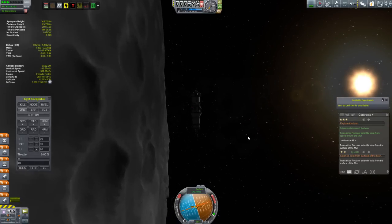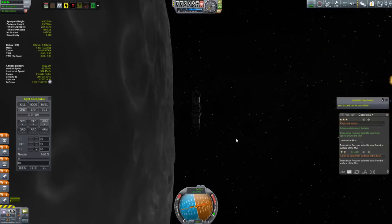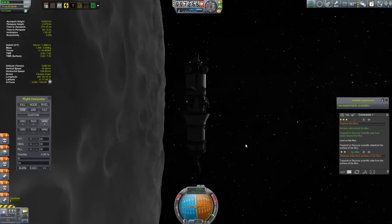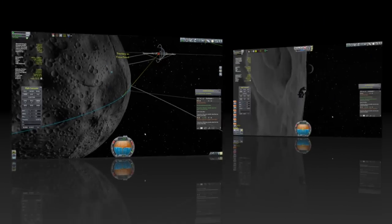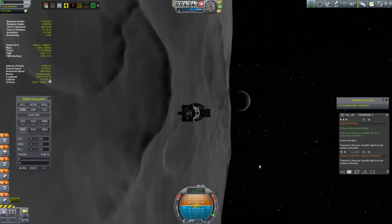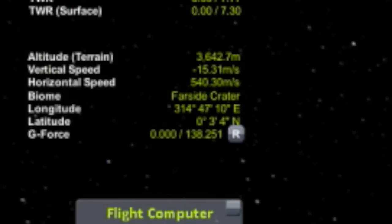The worst thing would be to not have communication and end up hitting the ground without being able to do anything about it. But there it is — there's Kerbin. The communication link pops in and then Kerbin rises just shortly after that, which makes me feel a bit more comfortable. Zipping over the far side crater, I'm keeping a very close eye on my altitude above the terrain, which right now is well over three kilometers.